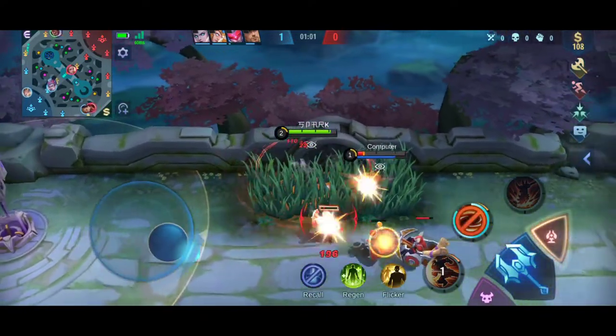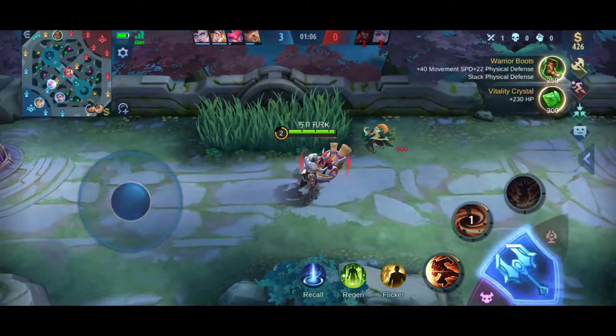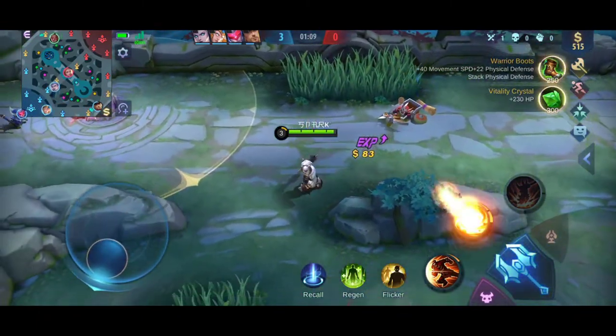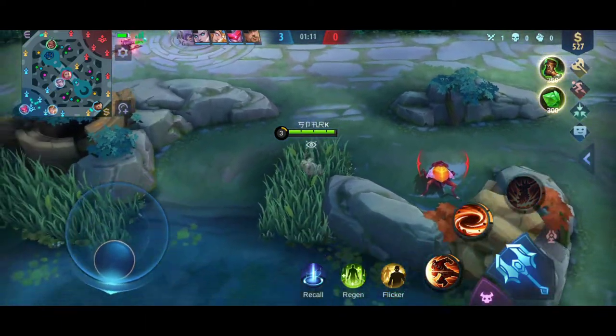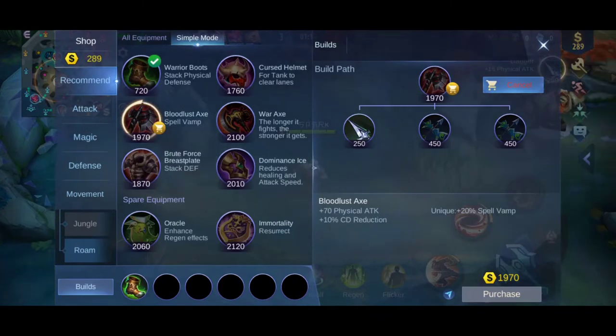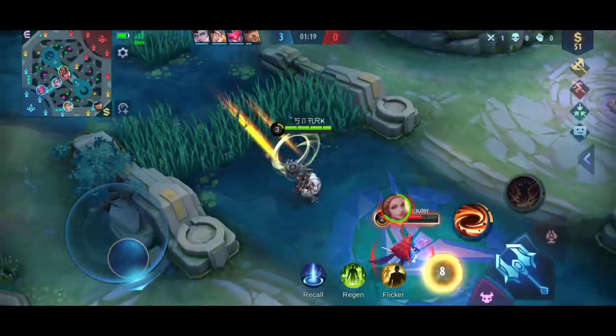Combining his passive with his second skill, which allows him to spin and continuously damage his enemies, and also his ultimate that unleashes a great amount of damage, creates a hero that is not only tough to kill but also able to cause huge amounts of damage. This Bomin guide will help you with builds, emblems, and other tips that can help your gameplay in Mobile Legends.